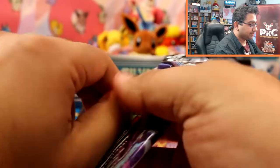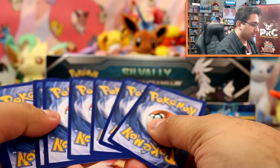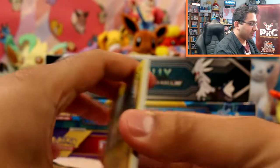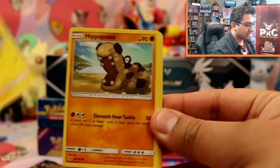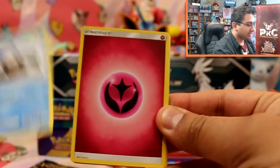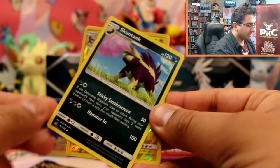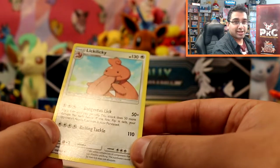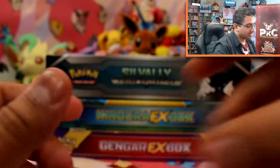Ultra Prism. So we've got Gible, Hippopotas again, Snorlax, Fairy Energy, Gardenia, Skuntank, and Electivire — rare reverse. We're doing really good on the rare reverses here, and really doing well on the rares. So we've got Lickilicky — I just made that up.